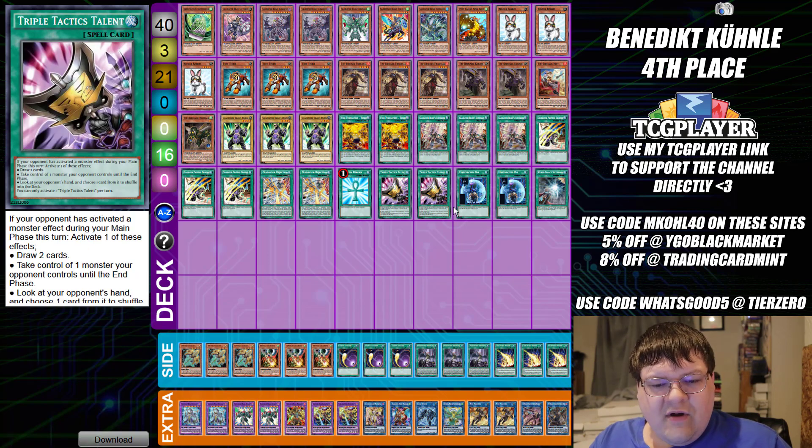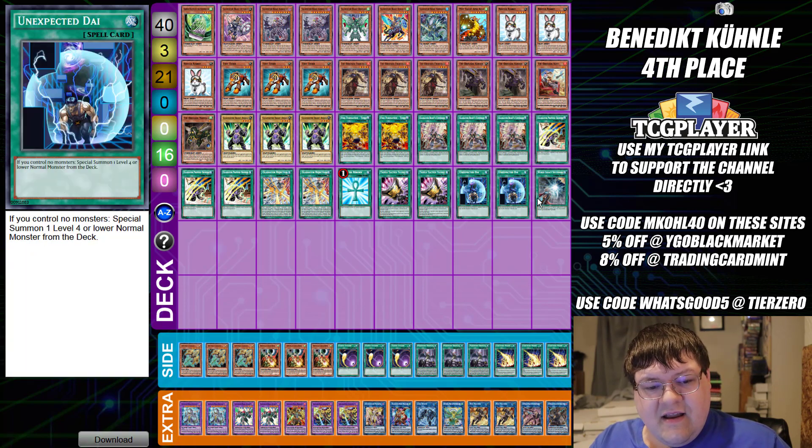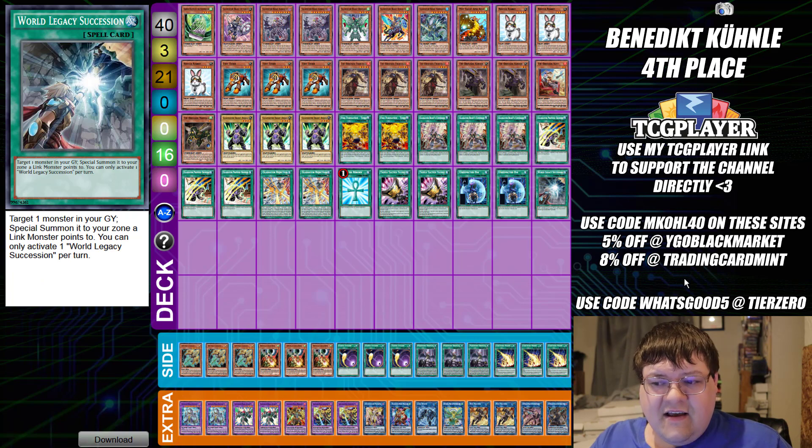We also have one Monster Reborn, two copies of Gladiator Beast Talents, two Unexpected Dai, and one copy of World Legacy Succession.